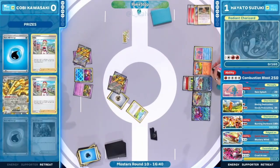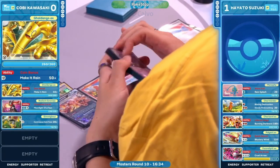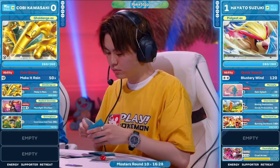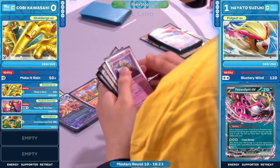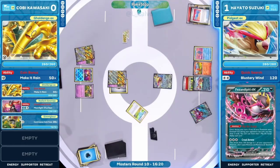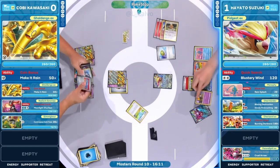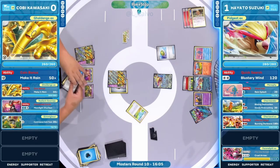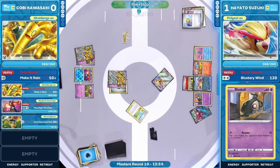Kobe is going to secure the knockout on Radiant Charizard at minimum, but now Golden Go EX is in the active, and Hayato has already established so much on the bench. This looks very similar to Game 1. Boss's Orders doesn't lead to two prize cards, attacking into Golden Go doesn't feel great, and Super Rod has already been used — the extension to find another Rare Candy for Radiant Charizard just doesn't seem realistic.